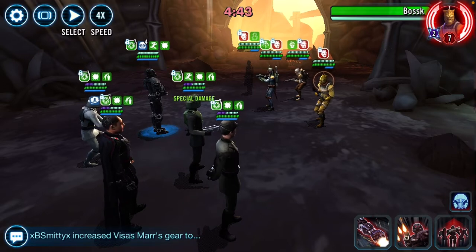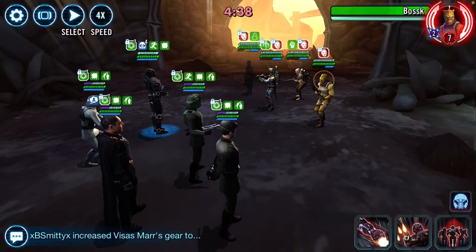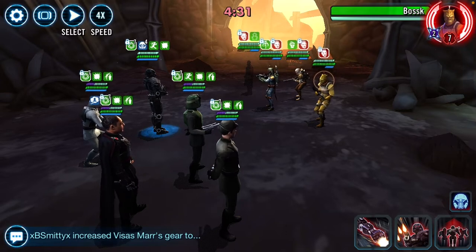I would say this team works very well against Omicron Embo. You've got to go after Embo — kill Embo first and it's done. It's kind of like Zam: once you kill Zam, the Omicron benefits go away.